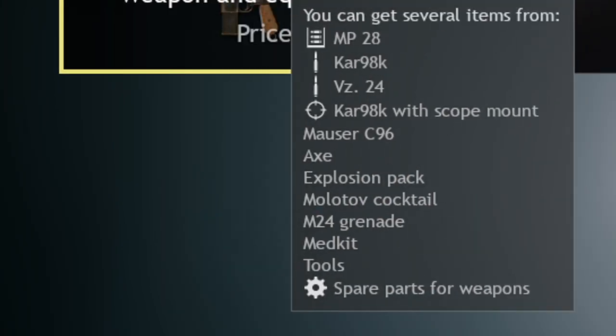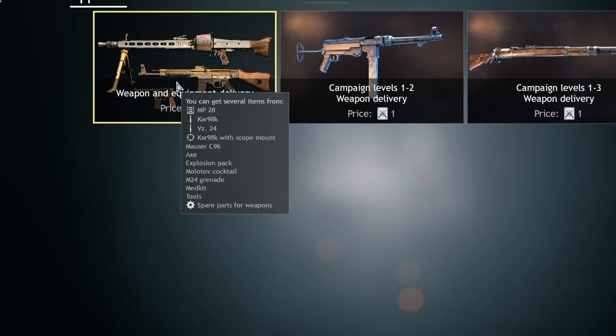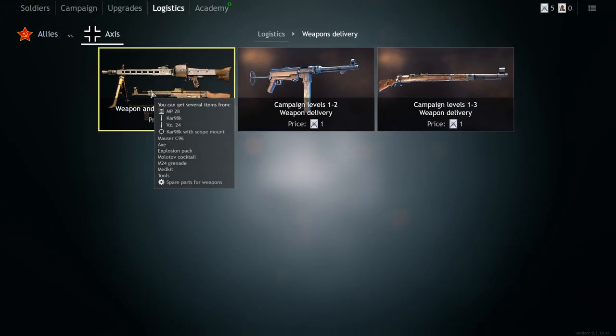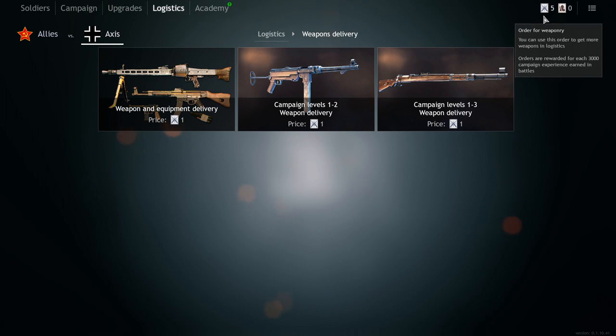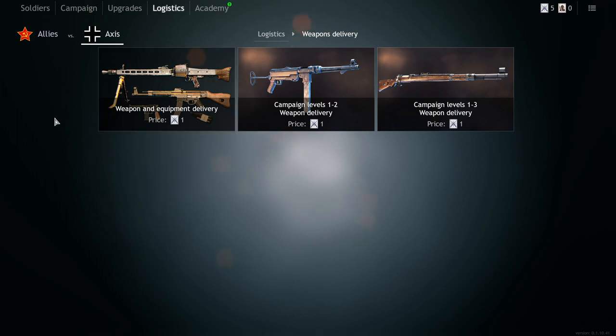With additional equipment, you can see what you can get from this crate — there's a chance of getting an explosion pack, Molotov cocktail, and other explosive stuff, plus med kits. So if your squad is running out of med kits this is what you unlock. These cards might be purchasable in the future — I know it's not ideal, but it will be a free-to-play game and they need to make money.